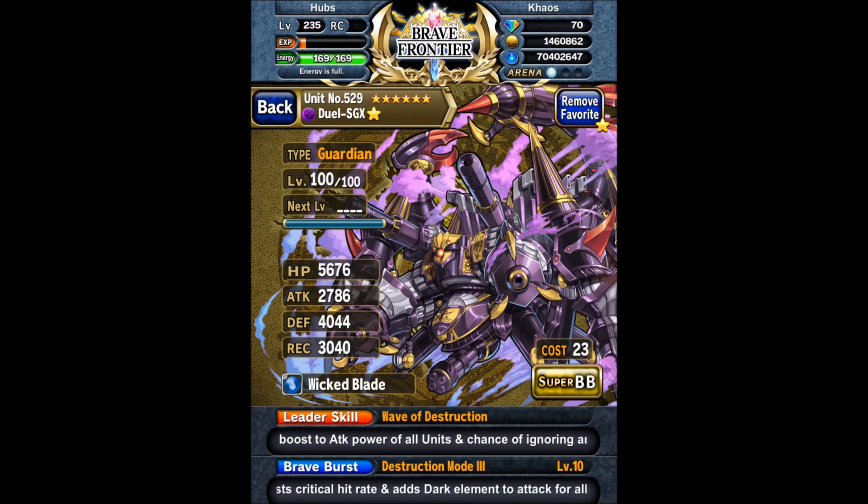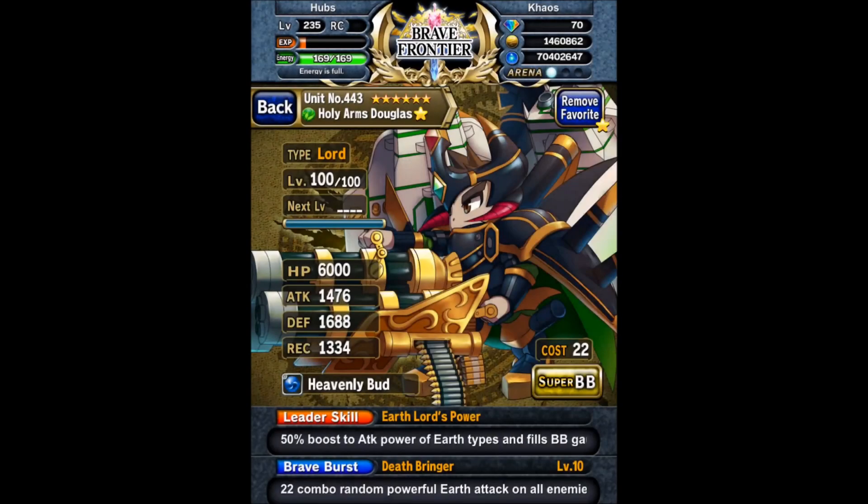Next we got Dual GX — he's a Guardian type, 6-star level 100, using a Wicked Blade. Wicked Blade increases attack, defense, and recovery of your unit as long as HP is high. That's why Dual GX has 4,000 defense. Also SBB 10, so good stuff.